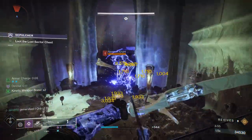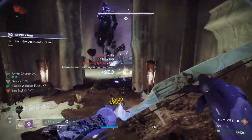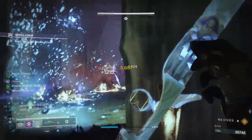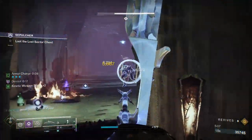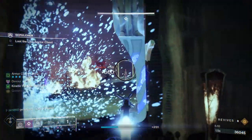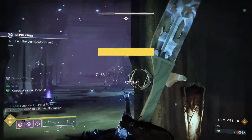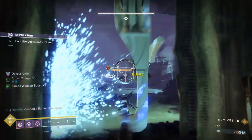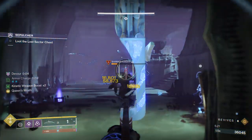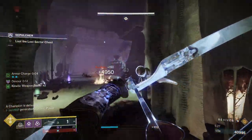In hindsight, you might actually want to save your nade for the knight that will eventually push you. This little door opening is going to be our best friend. There's a barrier in the back of the map — first we're going to clear out these adds, and then we can focus down this barrier. Wish Ender is just crazy damage right now. I have tested Wish Ender's damage versus Arbalest, and Wish Ender is doing more damage than Arbalest. So if you don't have Wish Ender, go get it — it's literally better than Arbalest. It also has Intrinsic Anti-Barrier, so definitely go get that. It's super meta.